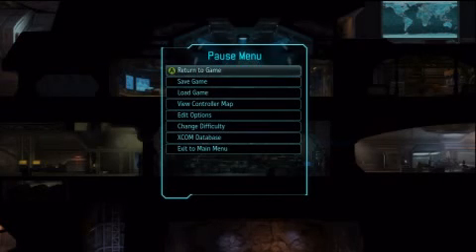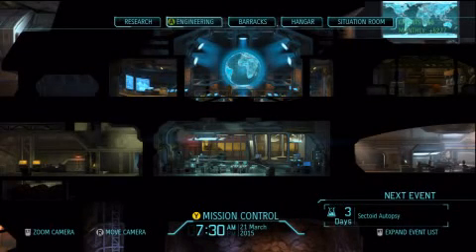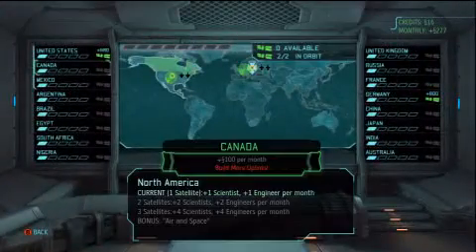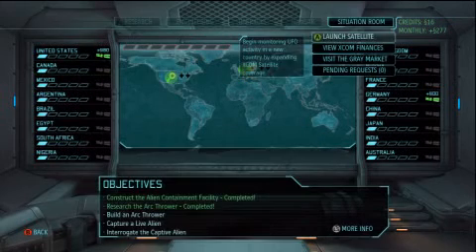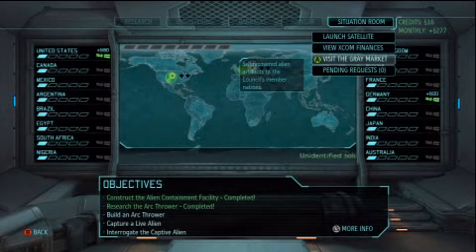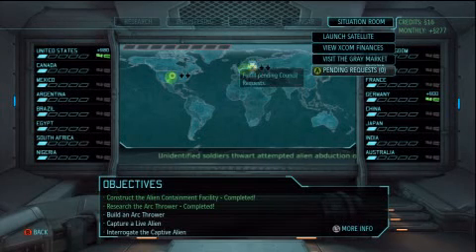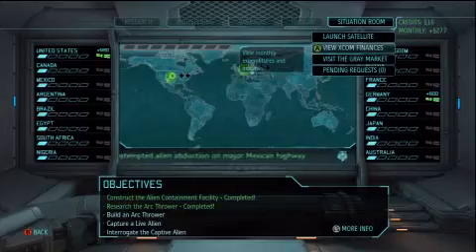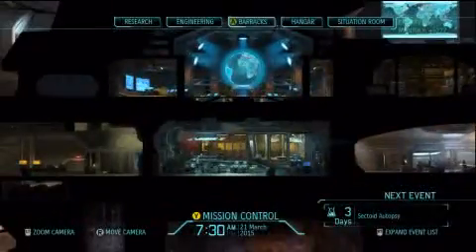We're going to continue now with more XCOM gameplay. How are we doing in this situation room before I go back to mission control? I have no available satellites. The gray market — I've recovered alien artifacts to the council's member nations. All right, so right now we're fine.